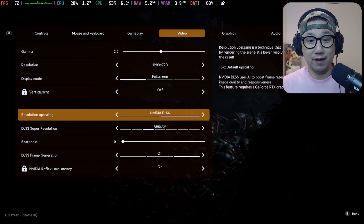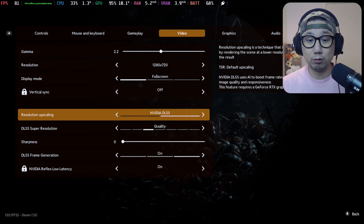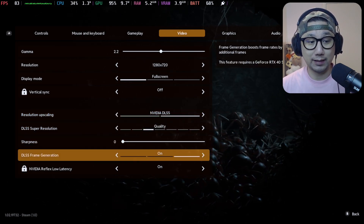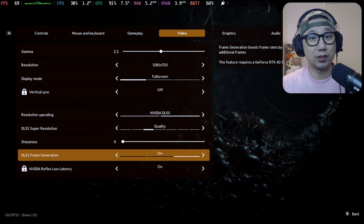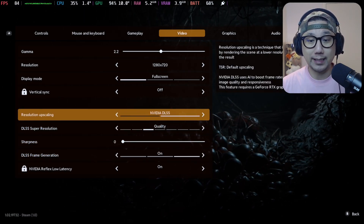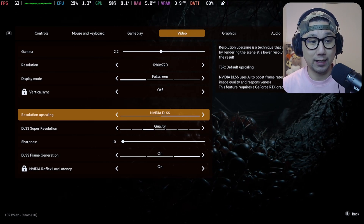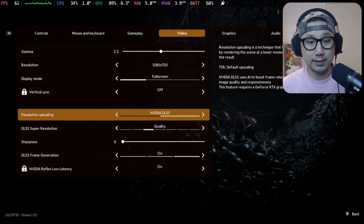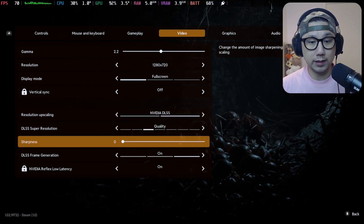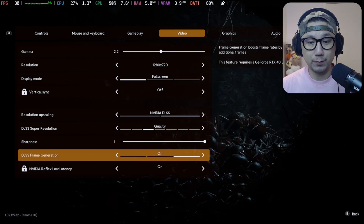We don't have an option for AMD FSR but this game does have built-in DLSS. So we need to toggle this on so we can get the DLSS frame generation toggle. It's just a mod that's tricking the game to think we have an NVIDIA display card, so we can toggle this on and then it translates to AMD FSR 3 or XEXS. So select DLSS and then we can select the quality — I'm going to leave it on quality and sharpness at one — and then toggle on frame generation.